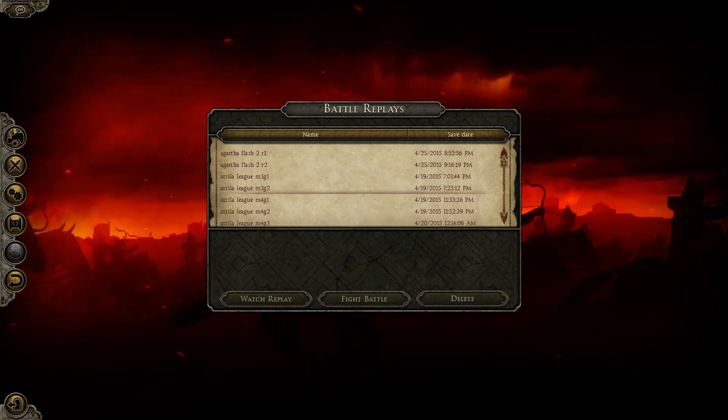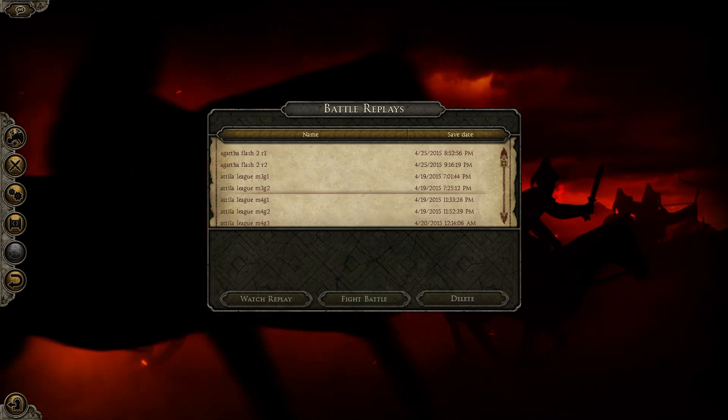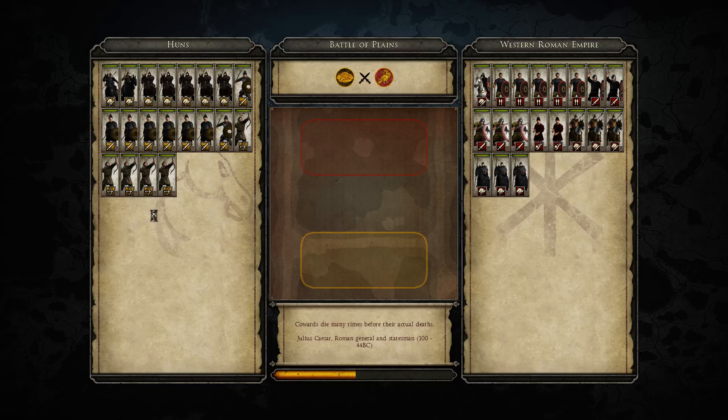Just going to go over game two quickly, and that's going to be it for all the replays honestly. This is game two of my match against Western Ruler. I did win the first game — but not according to the replays. Now I'm playing as the Huns and he is the Western Roman Empire.